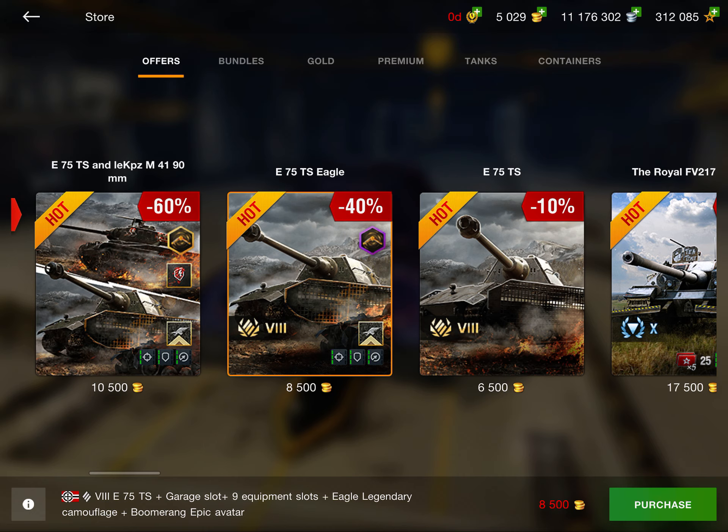Next up we have the AMX M4 MLE 54 containers. These are very expensive containers. The special deal is much cheaper than the normal ones — $100 for 14 containers, which is a lot of money. You can get a better deal that also includes 25 Brigada Panther containers, which isn't a horrible deal, actually pretty good. But since they're crates and cost real money, I really don't think they're worth it. Just too expensive.